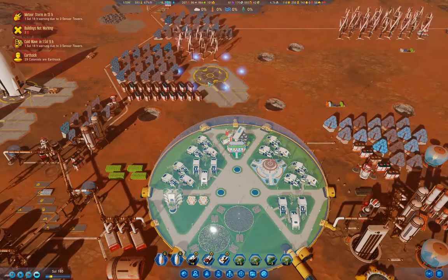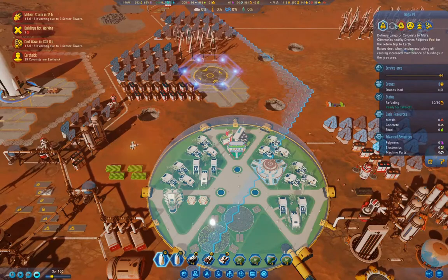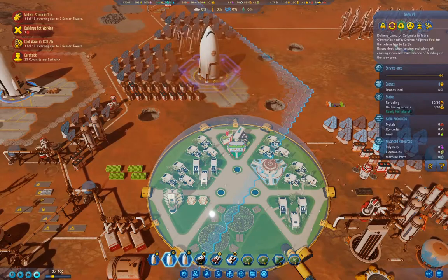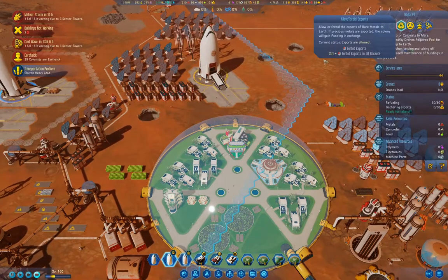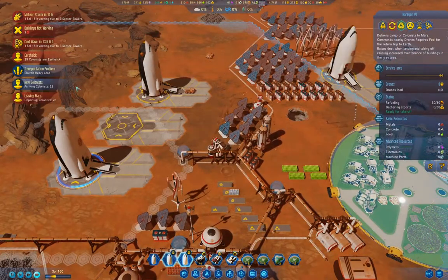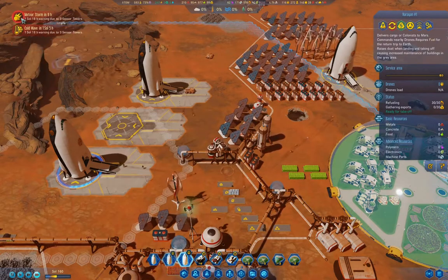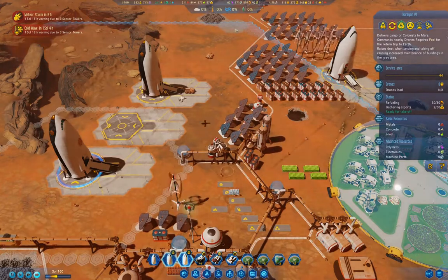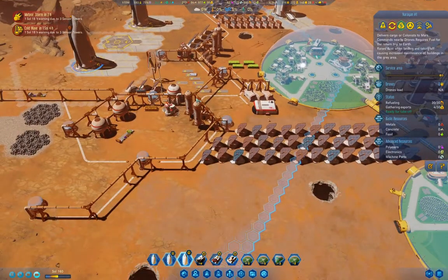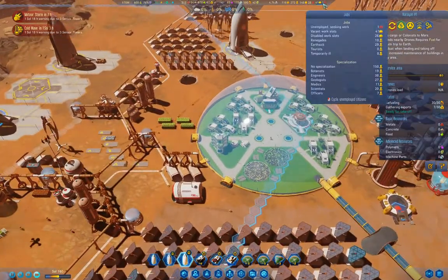You land. You take some exports. You also take some exports. Our earth-sick colonists have left, so that's definitely good. We're definitely going to need more. Do we have security? We do.